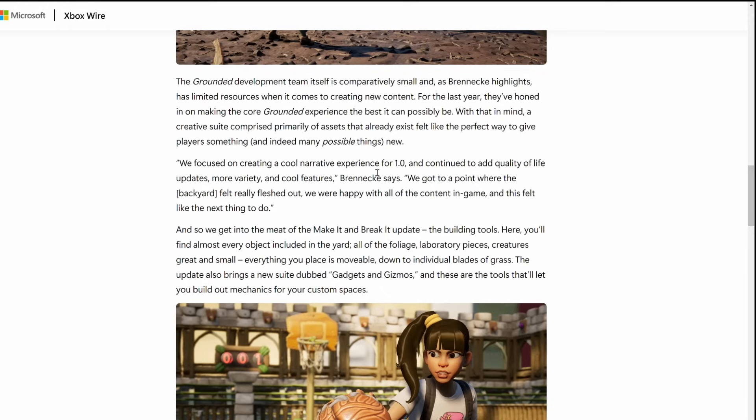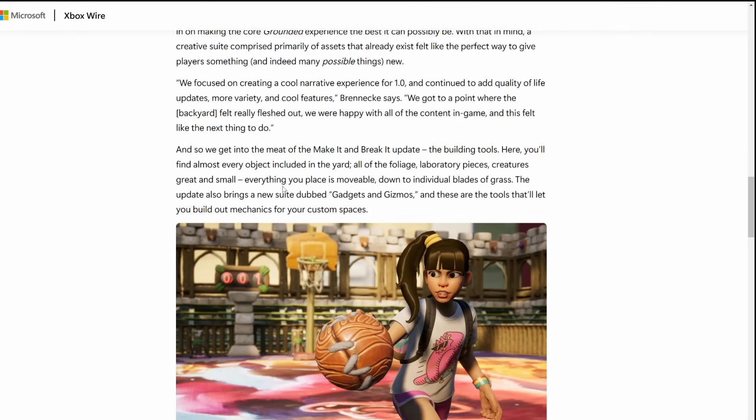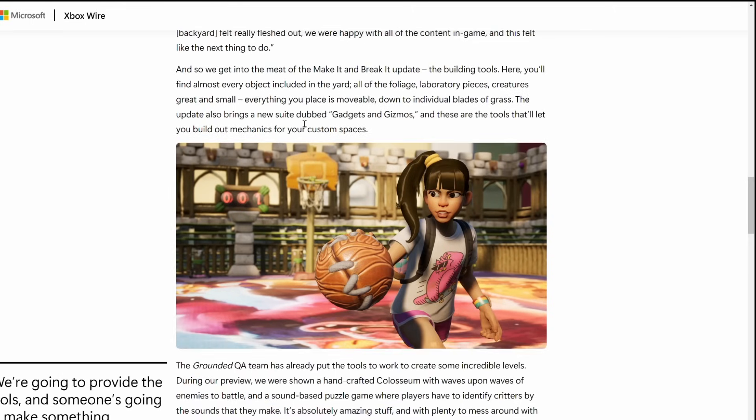They focused on creating a new experience for 1.0 and continued to add quality-of-life updates, more variety, and cool features. They got to a point where the backyard felt really fleshed out, they were happy with all the content, and this felt like the next thing to do. In the building tools, you'll find almost every object in the yard — all the foliage, laboratory pieces, creatures great and small — and everything you place is moveable down to individual blades of grass. The update also brings a new suite dubbed gadgets and gizmos, which are the tools you use to build out mechanics for your custom spaces.